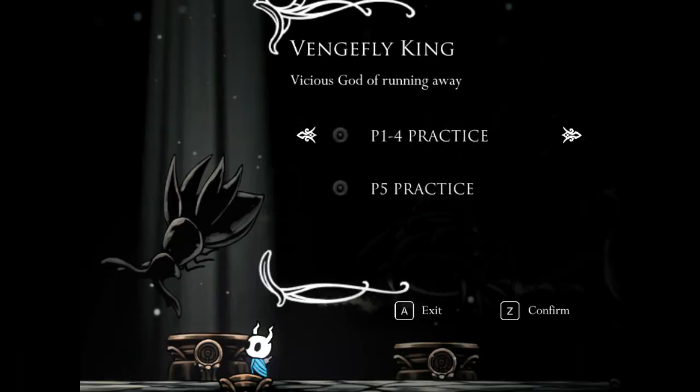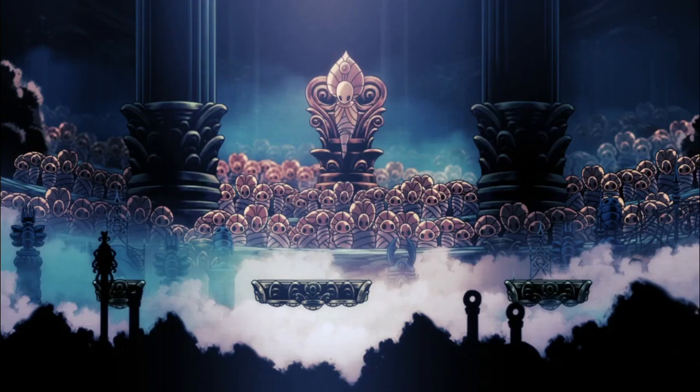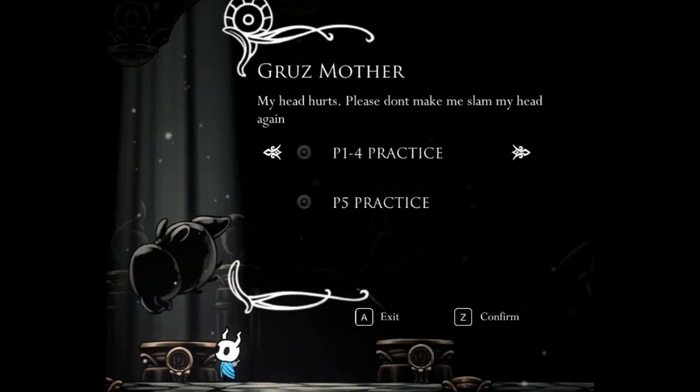Number 4: Easier Pantheon Practice. I think many of us are probably indebted to the creator of this mod for our earnings of the Embrace the Void achievement. Exactly like the name says, this mod lets you practice a boss in their Ascended Arena as it appears in the Pantheon of Hallownest without actually having to challenge them on Ascended difficulty with the increased damage and boss health. It's the best of both worlds. Practice really does make perfect, or at least in this case, a better prepared Pantheon 5 run.